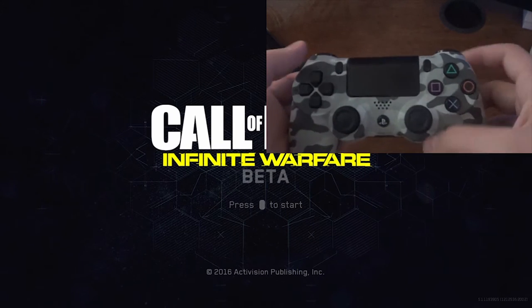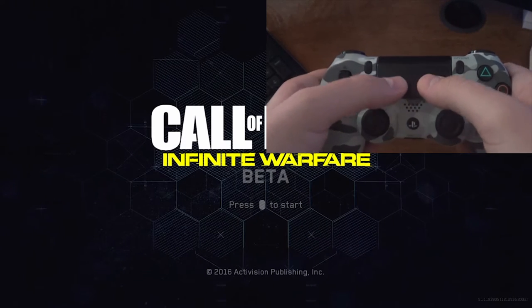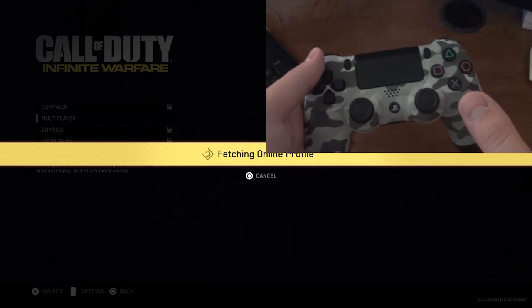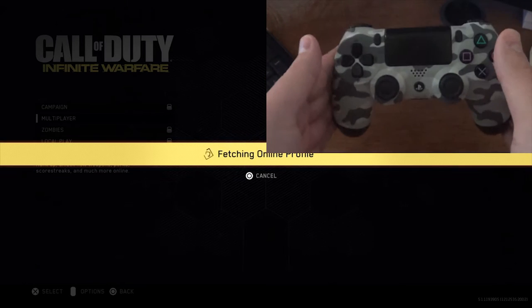L1, left trigger, right trigger, push this down, push 1, 2 — why the fuck — push this too, okay? And then you press X three times, and that's it. That's all, you're done, done with the buttons, okay?